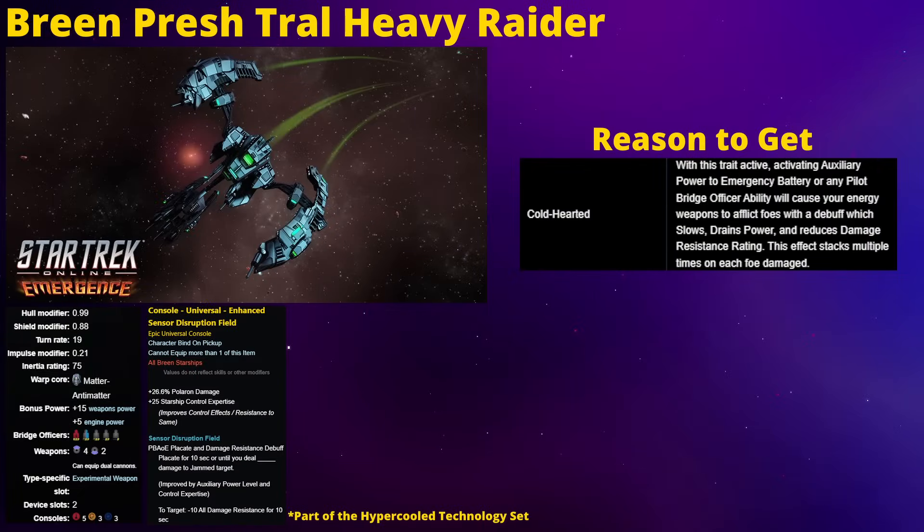The last one on this list is the Breen Plesh Tral Heavy Raider. Like with the others, the actual playable stats really aren't that impressive - the only thing it has going for it is that it is a Heavy Raider. If you're actually wanting to play a Raider-style ship, I would recommend looking at either the Adamant or the Eagle in the Exchange store - either of those will be way more fun. Its console is not only unremarkable, but also unusable on ships that aren't Breen ships - that's actually true of the entire Hypercooled Technology Set. But the reason to look at this ship is for its starship trait, Cold-Hearted. With this trait slotted, activating Auxiliary Power to Emergency Battery - Aux to Bat - or any pilot bridge officer ability will cause your energy weapons to inflict foes with a debuff which slows, drains power, and reduces damage resistance rating, a debuff that can stack multiple times.